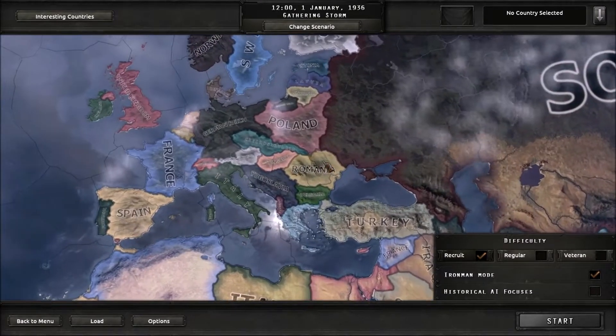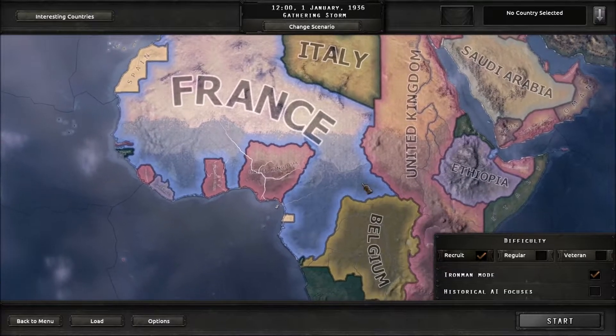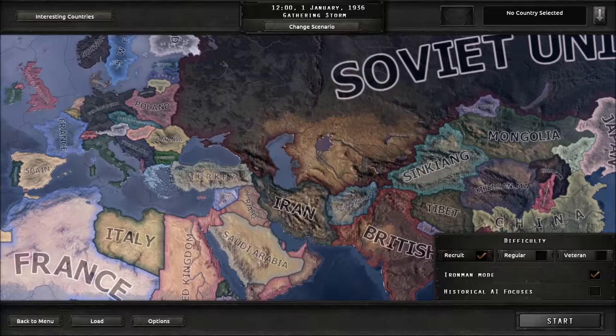If you're not familiar, Hearts of Iron IV would be much like playing Axis and Allies or Risk with over 100 of your closest friends without even taking turns.